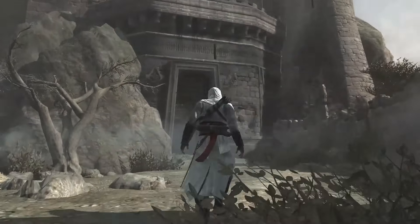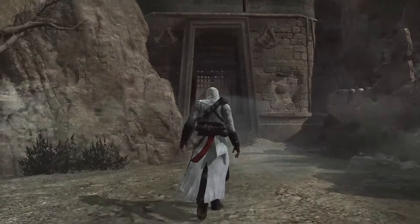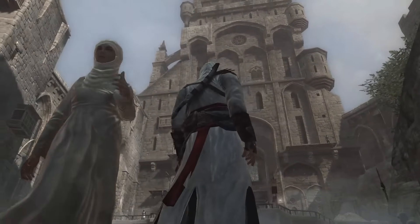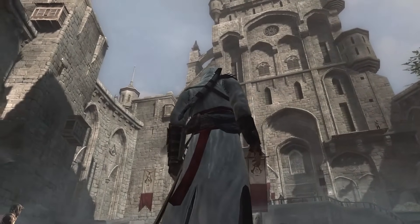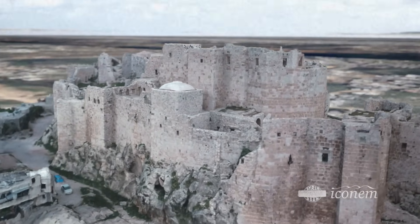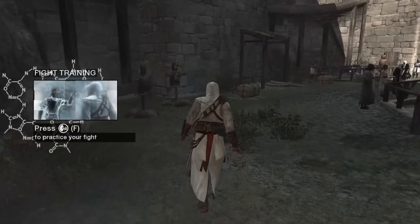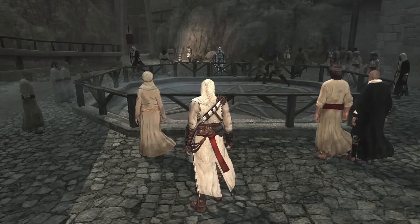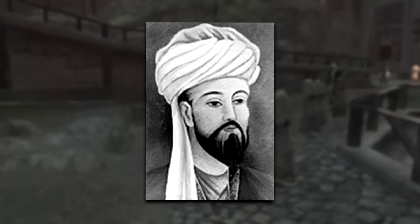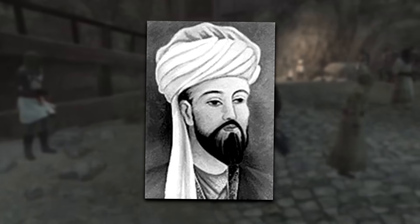The first one that instantly jumps to my head is definitely Masyaf Castle, a place that a lot of people surprisingly do not know is based on real life. In terms of its measurements and size compared to real life, it's not the most accurately portrayed. But nonetheless, it's still evident it's based on the historical Masyaf Castle. The name Assassin's Creed actually takes its name from the historical connection of Masyaf Castle that once belonged to Rashid ad-Din Sinan, who was the leader of the Syrian assassins in the late 12th century.